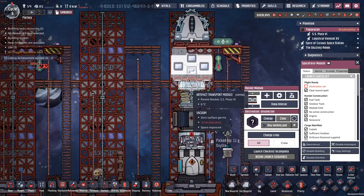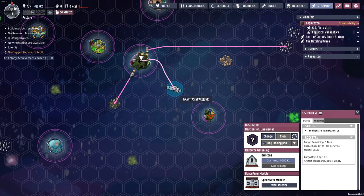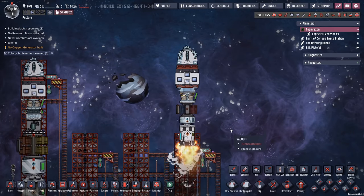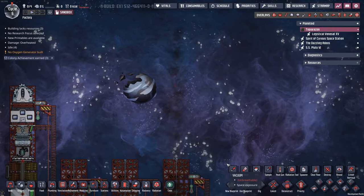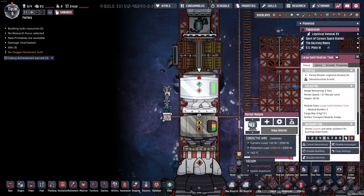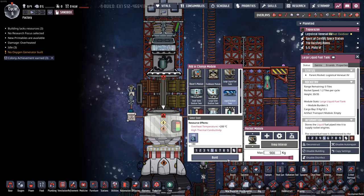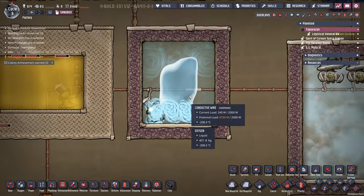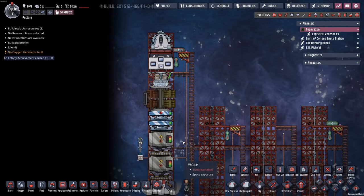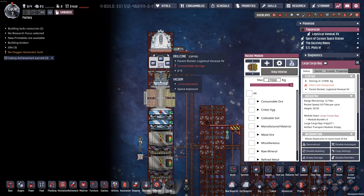For my third rocket, which does have an artifact transport module, let's change its destination. That one does seem like it's slow. For the last rocket, I need better fuel — let's give it liquid oxygen. I'm not sure what's going on here but it does seem to be working. I gave this one lots of fuel. Let's see if we can bring back a huge amount of stuff from a large cargo bay. We don't have the boosters anymore, I kind of noticed that.